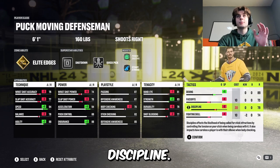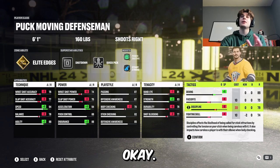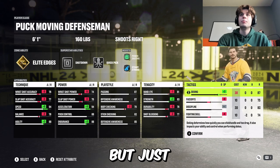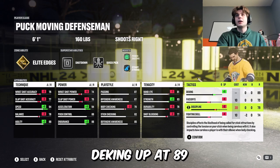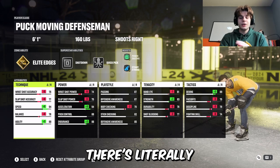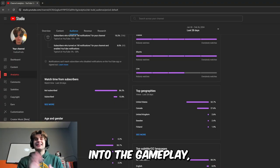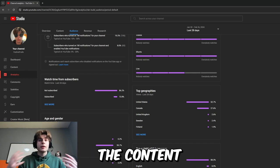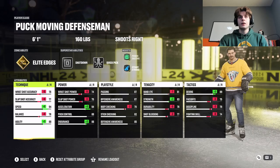I don't find shot blocking critical, and as long as you're smart and don't take hits too often, your durability being this low should be okay. I'm bringing faceoffs down since I don't need those. For discipline — I don't get into too much trouble; if you do, feel free to bring discipline up and deking down. But having that deking up at 89 is crazy. The stats on this build are insane — there's literally no weakness to this build.